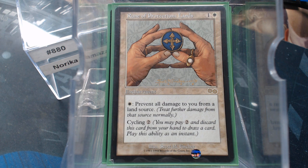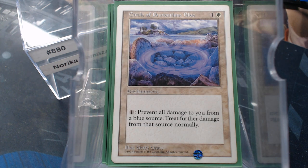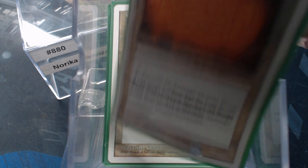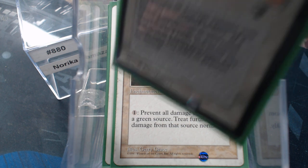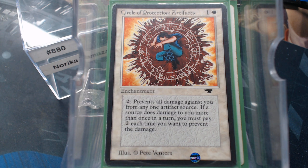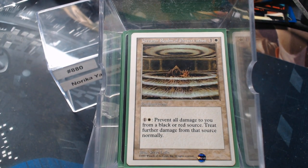I didn't stop there, because I kind of liked the idea of Samurai being protected. What if I went ahead and added the Circles of Protection as well? Because if somebody can blow them up, they will. This way our commander gives us some recurrable Circles. And then I added the Greater Realm of Preservation just for good measure, because it's double protection.